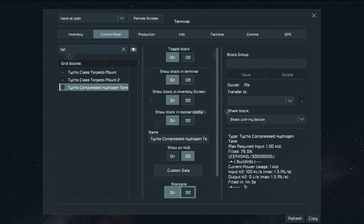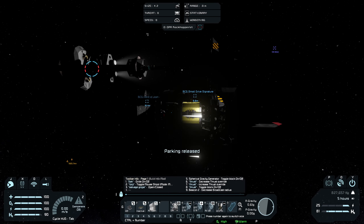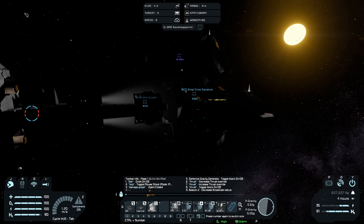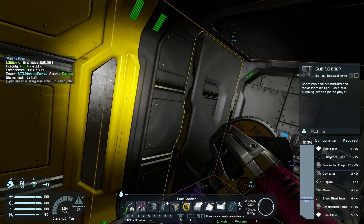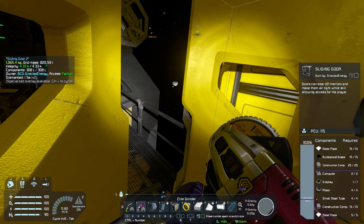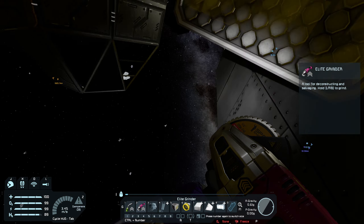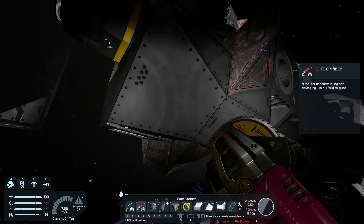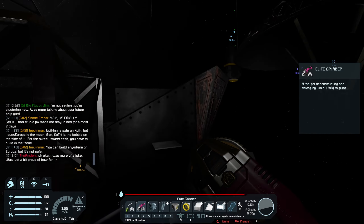Now we pull all the hydrogen out — waste not, right? Fuel is fuel, man. And now we feast. Behold the glory of Josh. Praise Josh. There's a method to it — you want to make sure you don't lose anything, so you go from the outside in. You can see that the grav siphon makes things a lot faster.